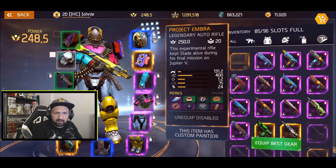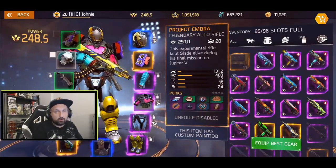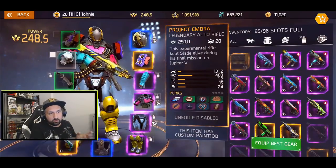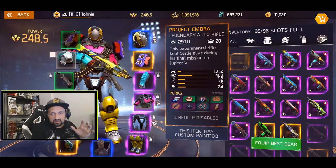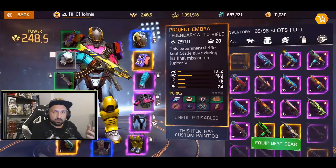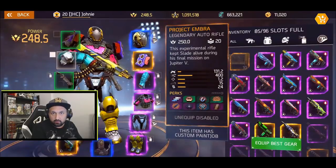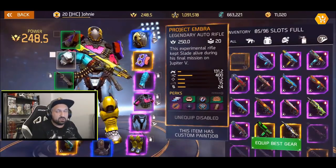So this is Project Embra. The stats: 131 damage, 400 fire rate, 1.2 accuracy, 15 meters range, and 24 bullets in the clip. That clip size is so low that you almost have to equip extra auto rifle clips on your gear if you can find it, because you will see how annoying it is to be reloading all the time.